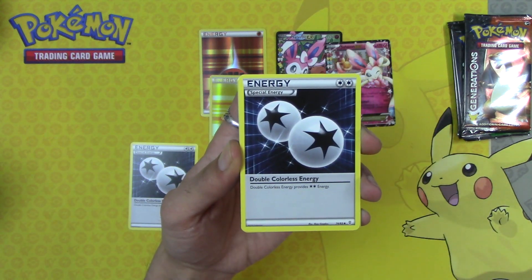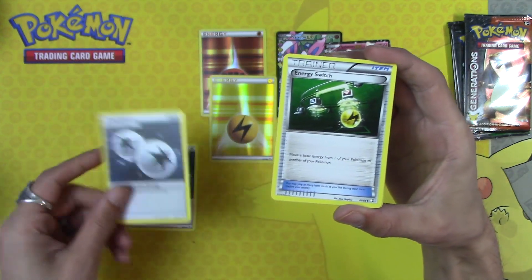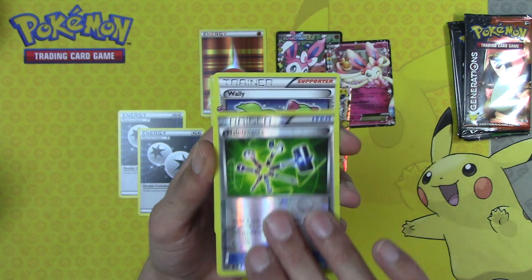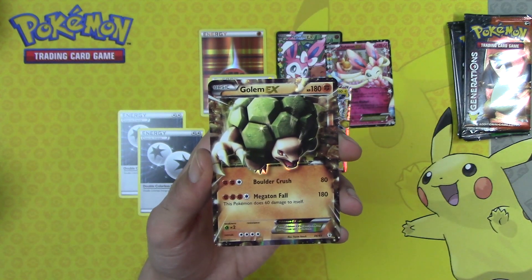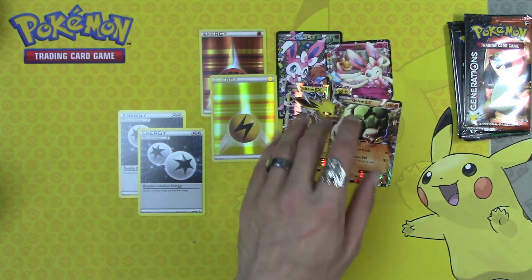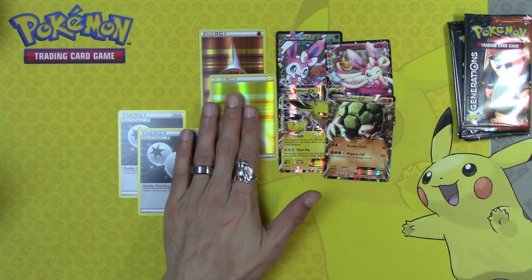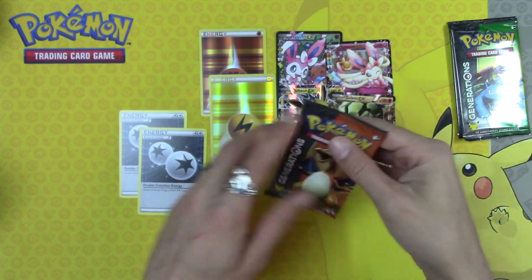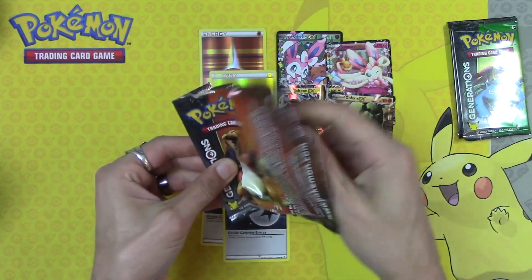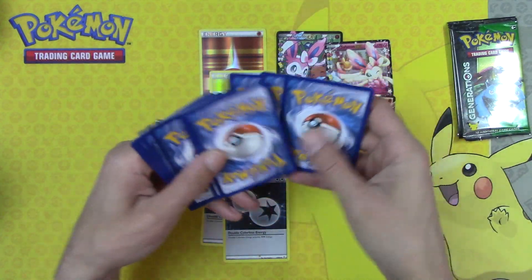Chikorita, Double Colorless Energy — this is just a gift that keeps on giving. Energy Switch, Reverse Holo Maintenance, Wailord, and Golem EX. Four EXes, two Holo Energies, and two Double Colorless Energies out of ten packs — and one of them is Jolteon, the card you want to open.